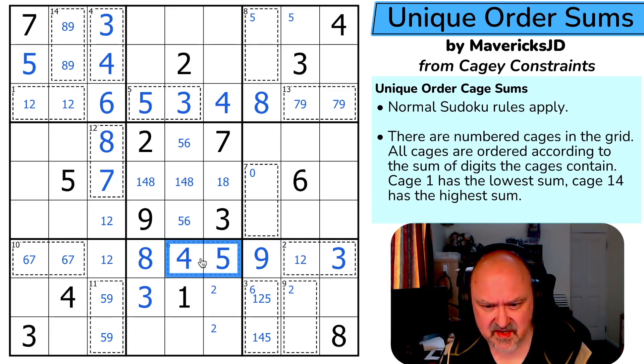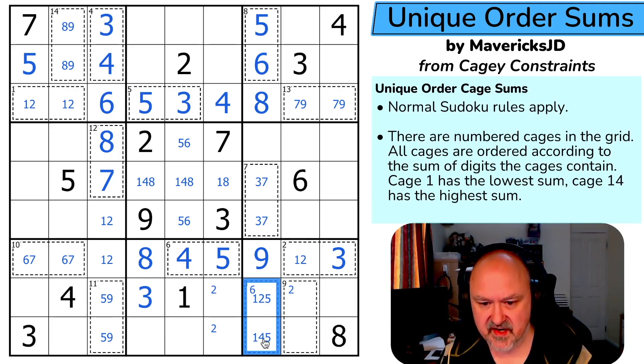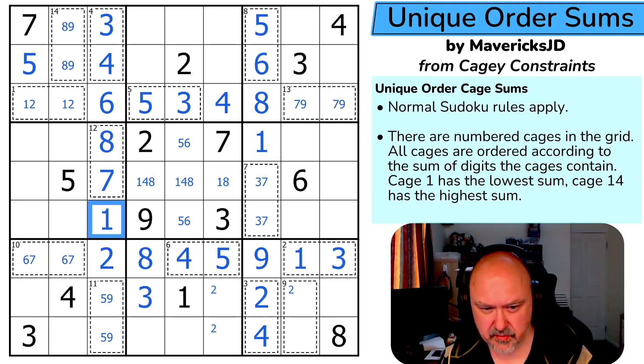Cage 6 is nine, cage 7 is ten. I can't use {1,9}, can't use {2,8}, can't use {4,6}, so this is {3,7}. This sums to eleven — can't use {9,2}, can't use {8,3}, can't use {7,4} — so this is {5,6}. The five tells me that's the five and that's the six. This is incredibly strange. Now this cage summed to six and I can't use a five in it, so it's {2,4}.